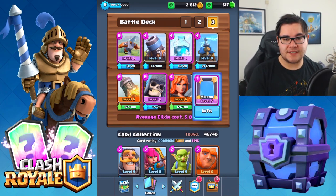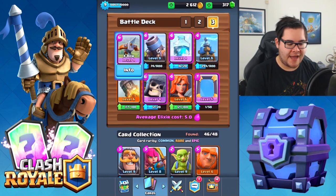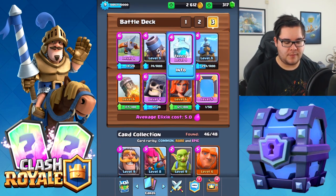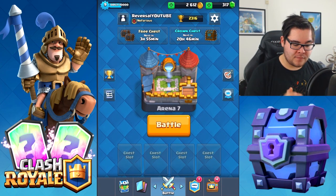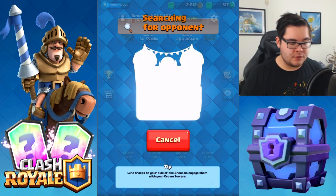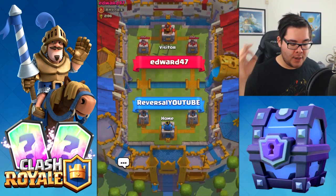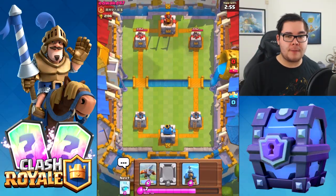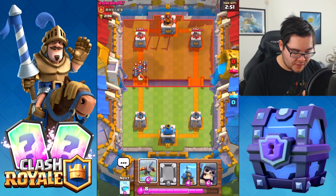The Valkyrie is my number one card on the worst card list. And everything times two because of Mirror — mirror the mortar, mirror the X-bow, mirror the Tesla, mirror everything. Every single time we win, we'll open up the chest right away. We'll do about three battles. Also, just want to let you guys know that tomorrow there will be an episode of me opening up some super magical chests, so look forward to that.